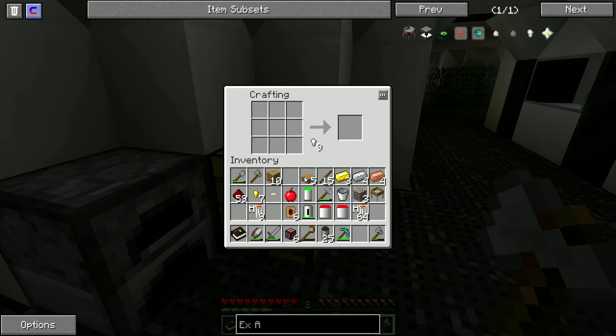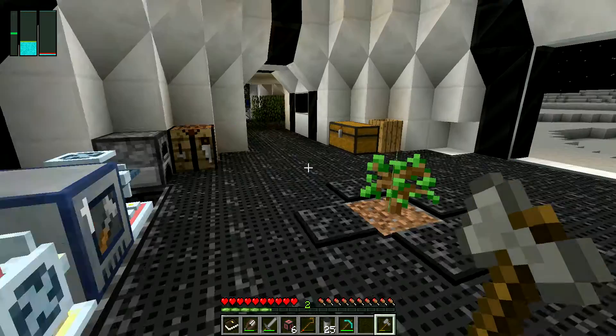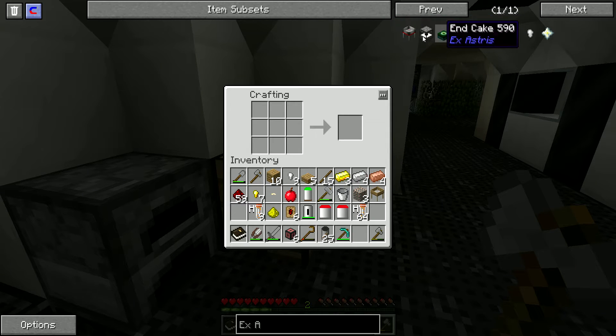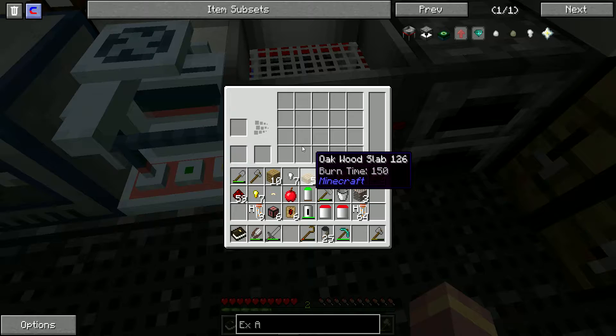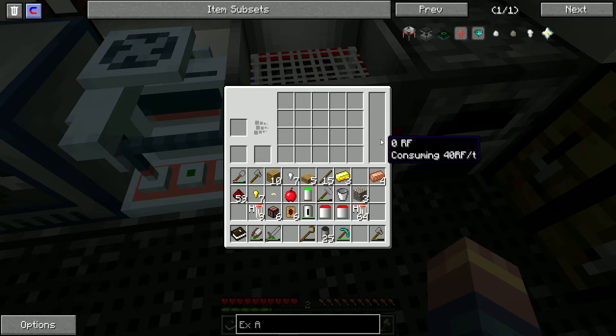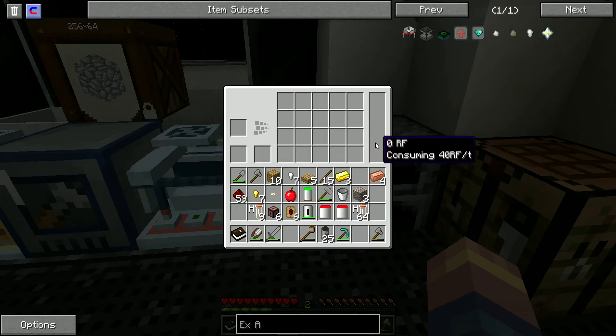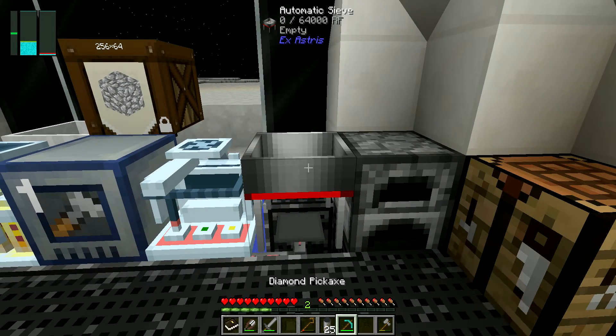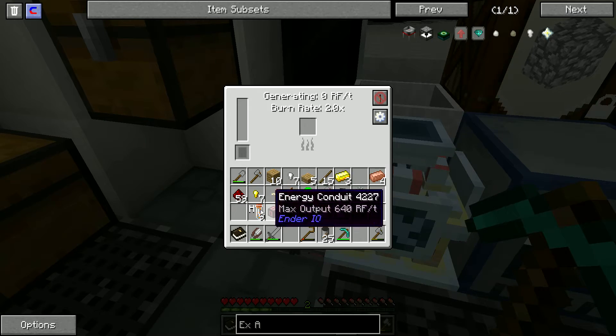We'll break one down into nuggets, and then we'll get one piece of glowstone, which should be in here. There we go. We can craft this up. And then we should be able to put this on here and it should fill this up too. And why is that not working? We are out — there we go. Grab some more power.